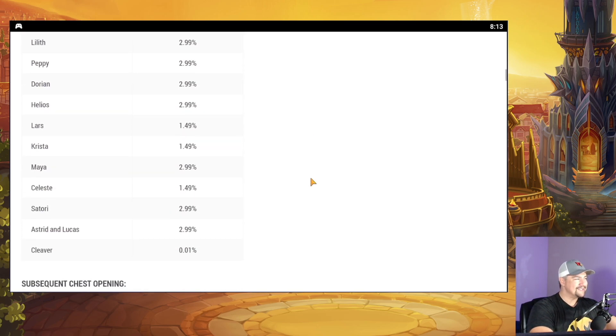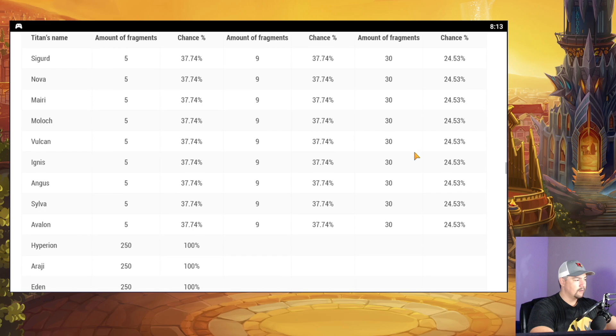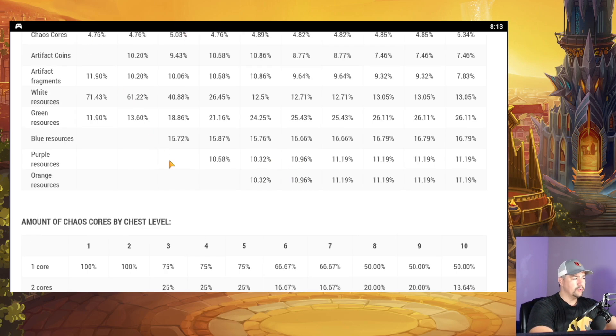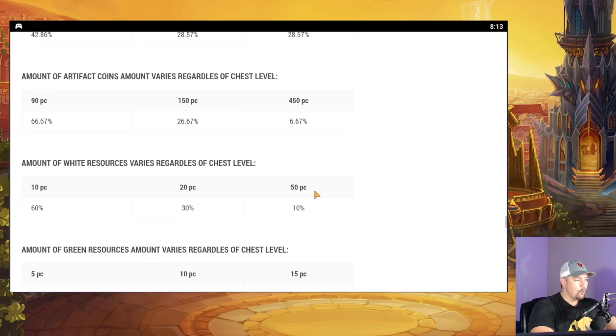So if you're ever curious about the odds of getting Cleaver or the odds of getting a Super Titan, that's on here. What are the drop rates for the different Artifact Components in the Artifact Chest? I don't really know when they added this feature into the game, but guys, this is something that everybody should be aware of — something that everybody should look at so that you understand exactly what you're dealing with.